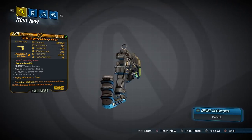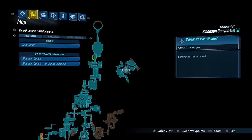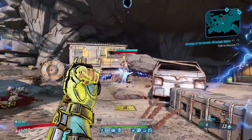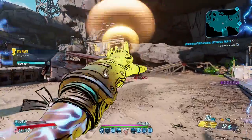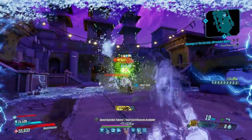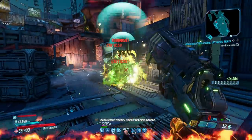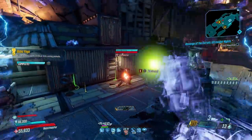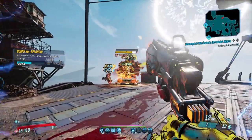Next up it's the Unkempt Harold, a Torgue hand cannon that has an increased chance to drop from Caba Dowd, who you fight in Bloodsun Canyon as part of the Bounty of Blood DLC. It fires the same seven projectiles regardless of the weapon card, making the x3 variant the best one. All seven aren't visible at once — they emerge from behind one another after travelling a short distance, making it better at medium ranges. It holds immense power, even capable of one-shotting bosses, and comfortably dominates on the mobbing field too. Its high projectile count makes it great on all Vault Hunters, and it bludgeons its way through health bars with a nice fire rate to keep the damage coming.